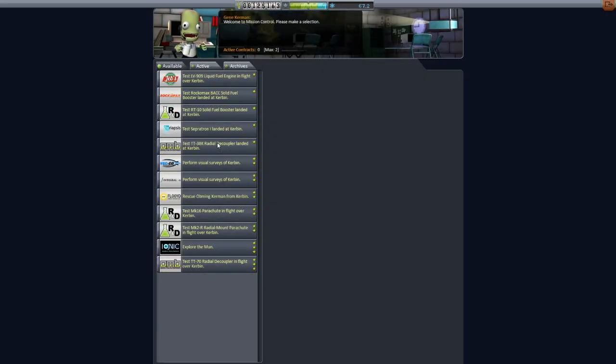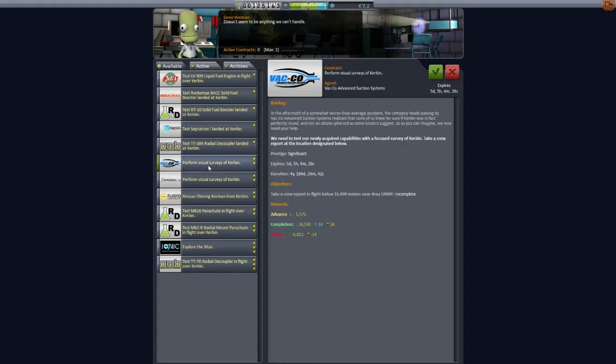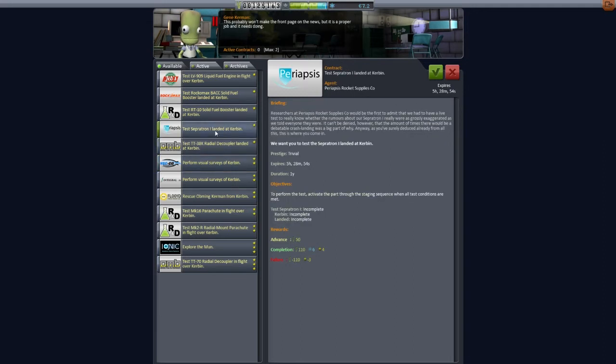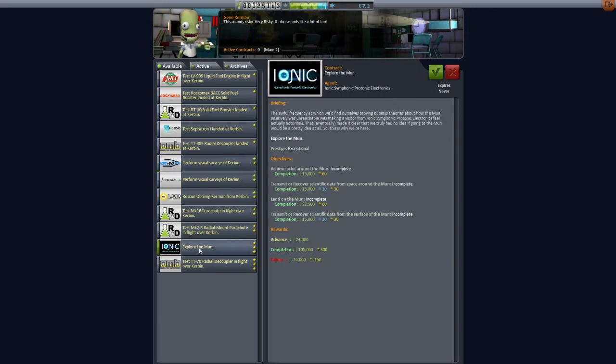So let's look at mission control right now and see what other things we can do. Here's 'explore the moon' — that's a good one to gain a lot of money and science points. Also these contracts will change over time because there's an expiration date, so after it expires you will get new ones. We can probably do this one, but I'm going to save this for another episode. Now I'm just going to let you do the work — try it out, get some money, get some science points. Once you get more science points and money, we're going to explore the moon.